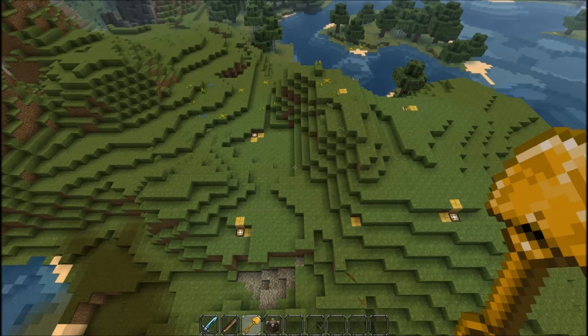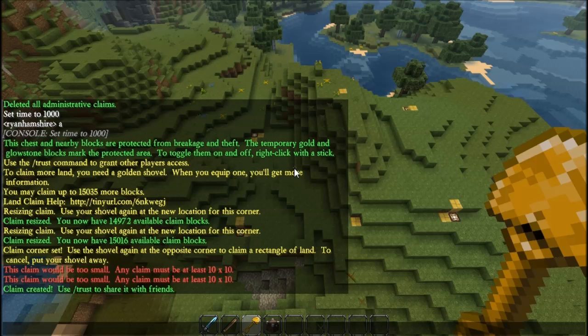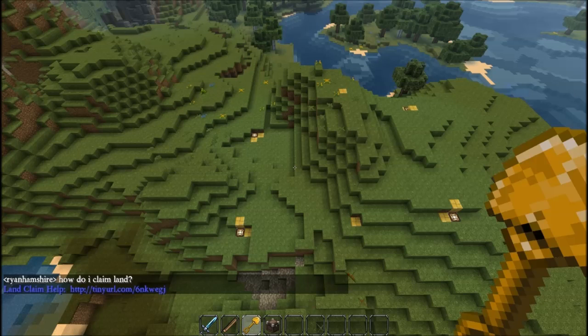Now suppose some newbie manages to miss the chest message, or wants info before he even places the chest. What do they always do? They ask in chat. So let's do that: 'How do I claim land?' Boom — there it is. A link to the YouTube video. Instantaneous automatic help. It doesn't matter if I'm all alone on the server or all players ignore me — I have my perfect answer of a video demonstration.